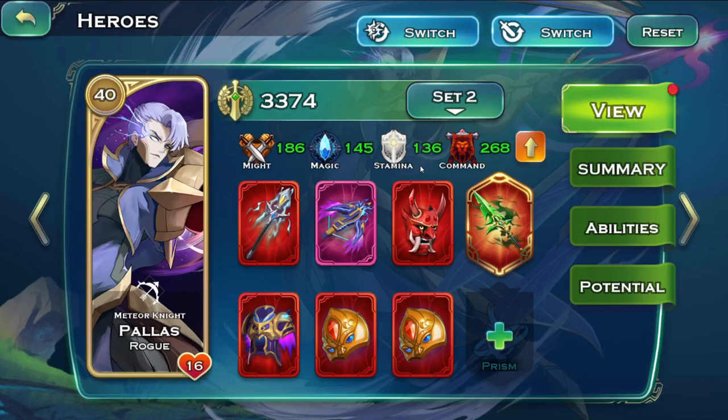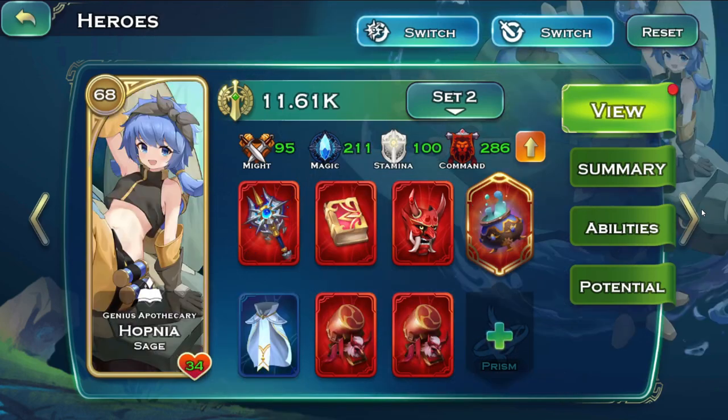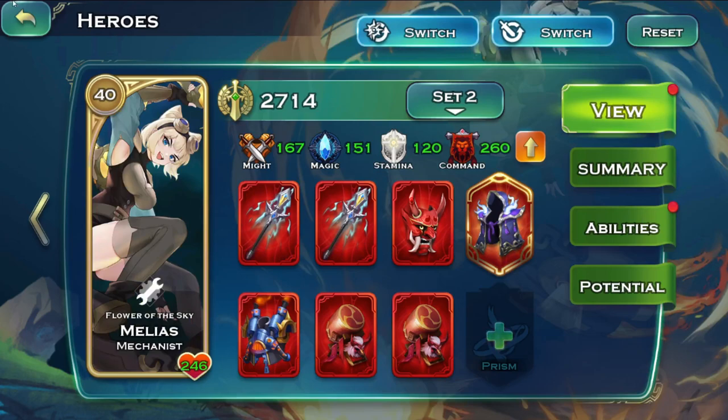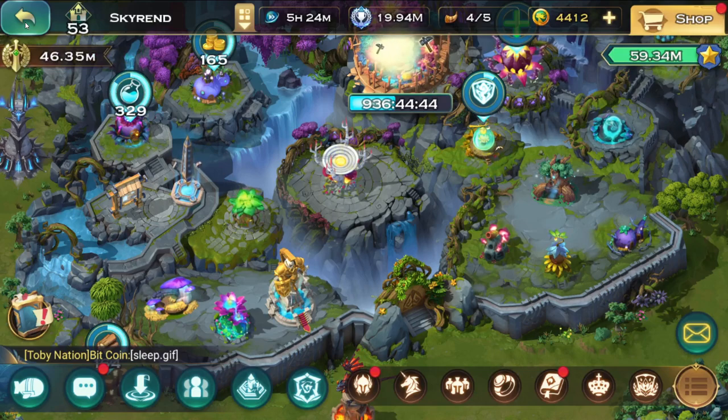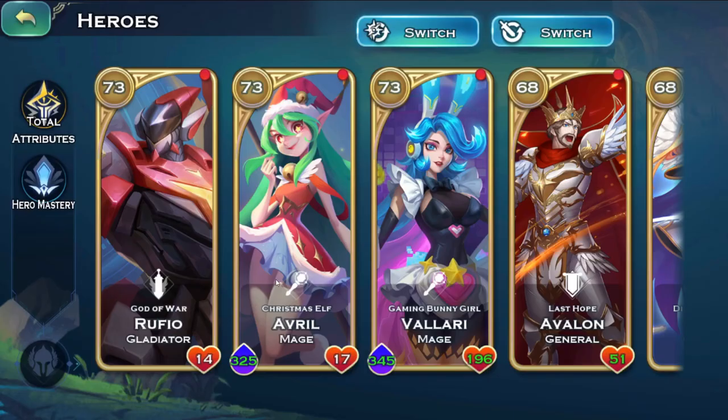You will require a ton of transmute crystals if you want everything flawless. However, if you're newer in the realm without a lot of honor to obtain, you don't really require everything flawless — flawless is just a couple more command stats. If you lack transmute stones, just go for divine. A full set of divine versus flawless is probably around 1,000 command less — so if I have 14,000, you'd have 13,000, which is still a huge amount. It's not a requirement, just additional command stats here and there.